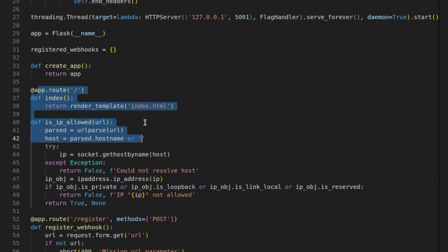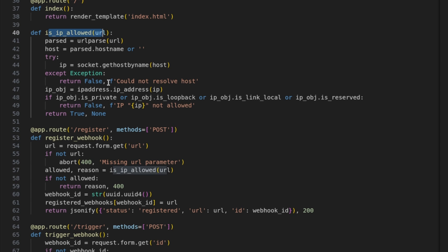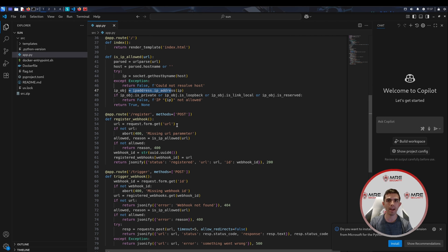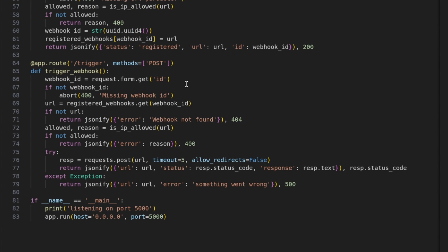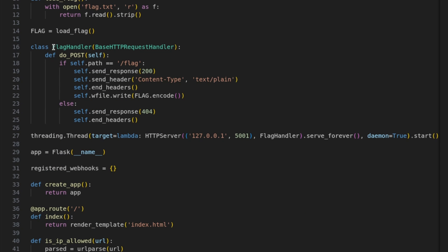First things first, we look at the root, which just renders the index.html. There's also something that prohibits specific IP addresses such as private IPs — 127.0.0.1, localhost, or 0.0.0.0 — all of that is going to be blocked. We see we do have the registration page which takes a URL, and whenever we see a URL, that most likely means some form of SSRF. We also have a trigger POST request with an ID. Additionally, there is a flag handler hosted on 127.0.0.1 on port 5001.